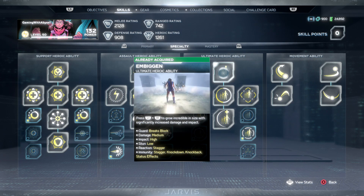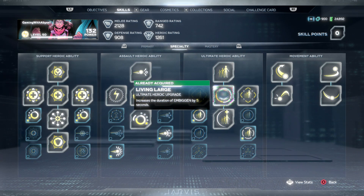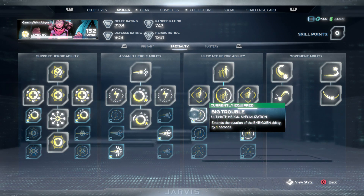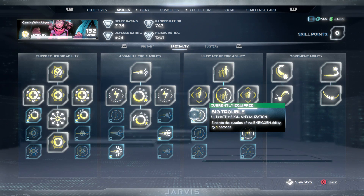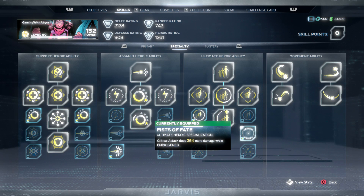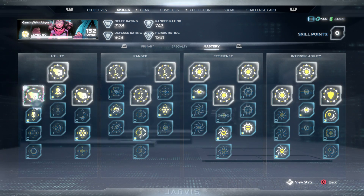Moving on to the ultimate heroic ability — right below it, unlock Living Large to increase the duration by 5 seconds. On the left side, unlock Big Trouble for another 5 seconds, making the heroic ability last 30 seconds total. On the right side, unlock the middle one: critical attack does 35% more damage.